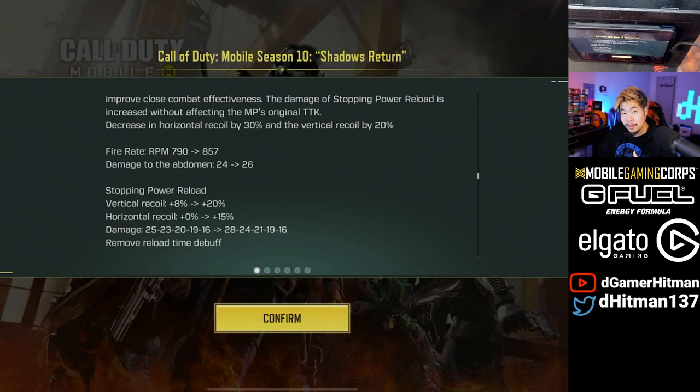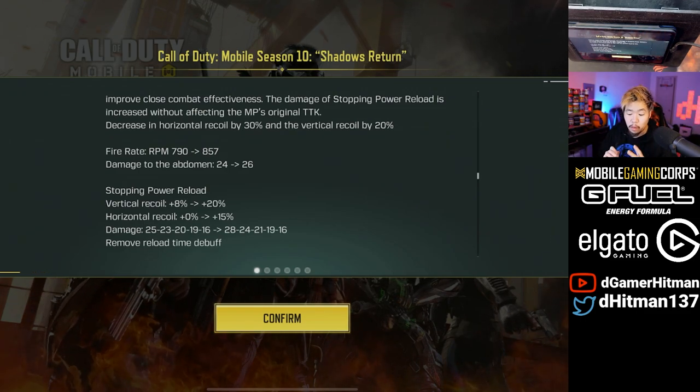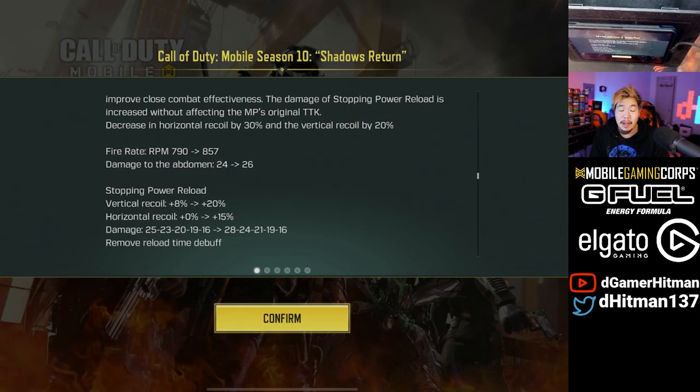Today this video is gonna be about the Type 25. So these are the buffs: most notably the recoil got buffed incredibly — the horizontal recoil is 30 and the vertical recoil is 20. Not only that, they increased the fire rate by a solid 60, which is about a six to seven percent increase.